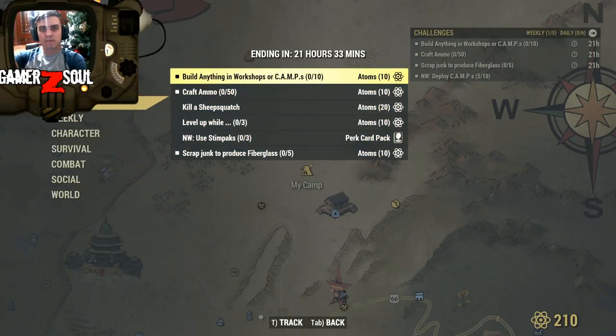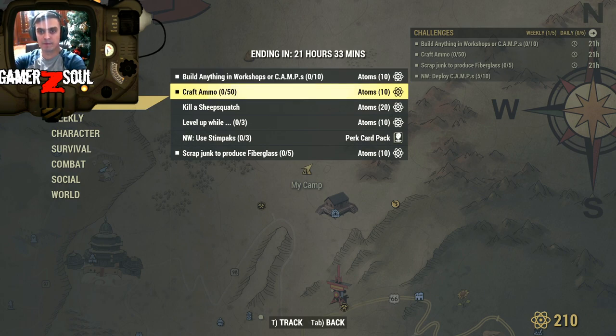Alright, to start off let's start with the daily challenge: just build anything in your workshop or camp, 10 out of 10, so build 10 things at your camp or workshop and you'll get 10 atoms. Scrap 50 ammo, that's another 10 atoms.